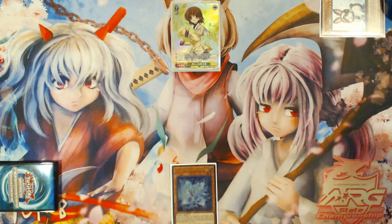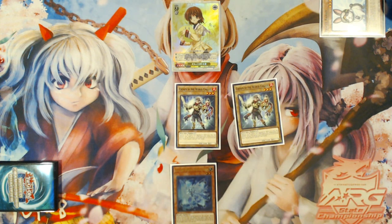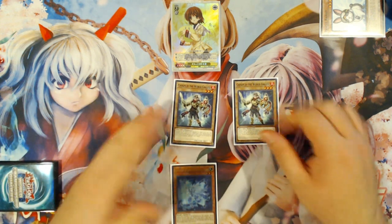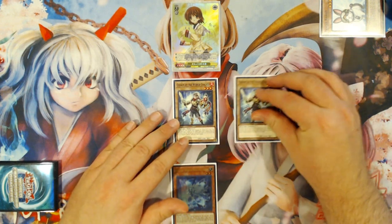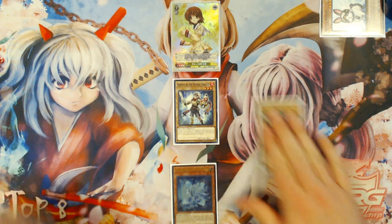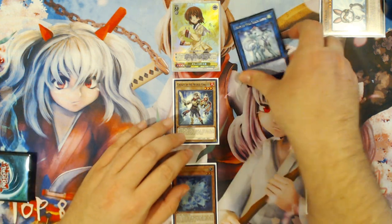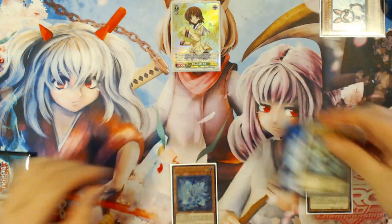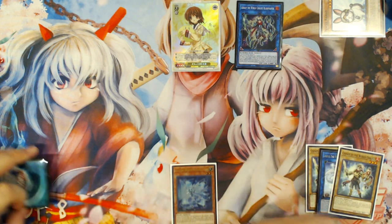First step is Summon Rescue Rabbit and use its effect to banish and summon any two World Chalice Vanillas of your choosing from your deck. In this case I'm just going to use Chosen, because that's probably the best one to run now with no rank four worth running in the extra deck, and this is an E-Telly target. You're going to link with Chosen into your first Emduk the World Chalice Dragon, and then immediately link with Emduk and Chosen by the World Chalice into your Orym the World Chalice Blademaster.